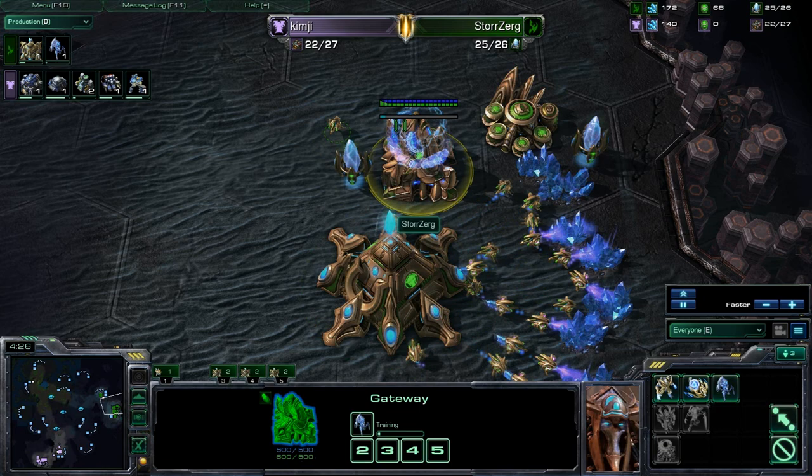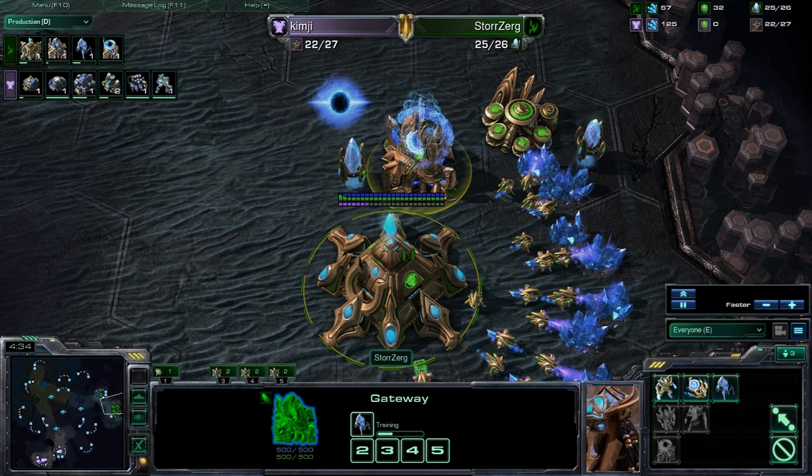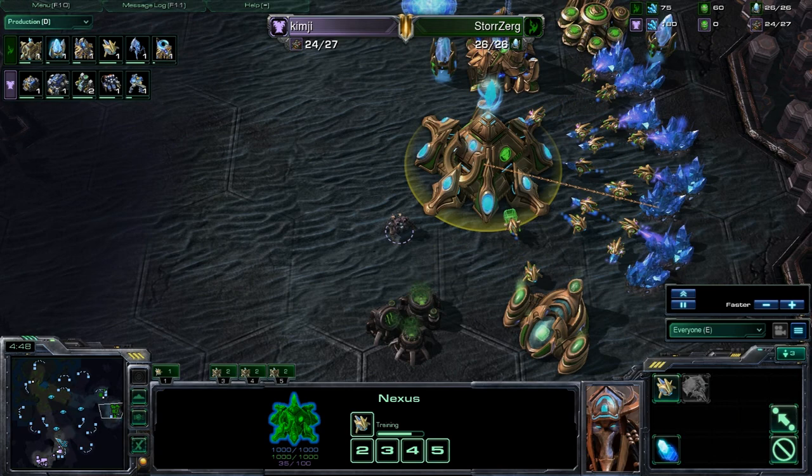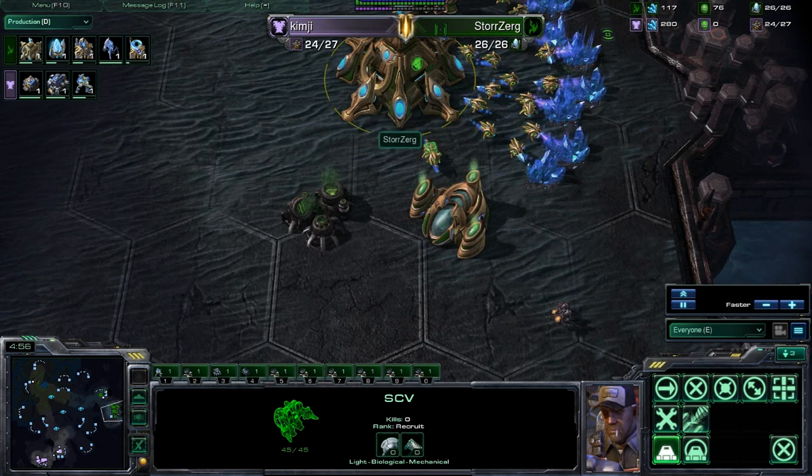Being that both players are masters, small differences like these could make a big difference. He's chronoing that stalker — good thing he's going to get that out quickly and try to use it for some scouting. The SCV is going to come in here and see everything. Nothing too out of the ordinary to see here though — so far, everything pretty standard. Just a normal fast expand build.